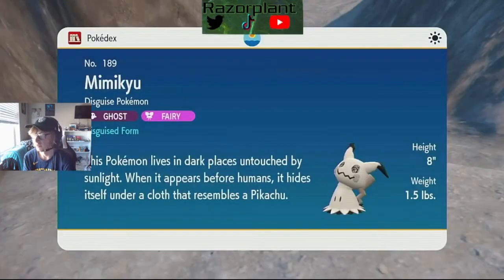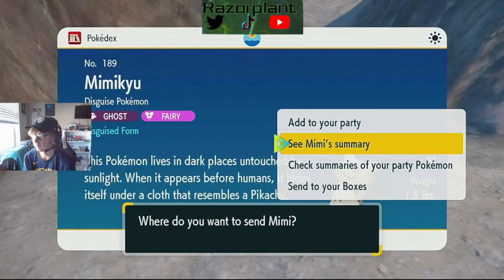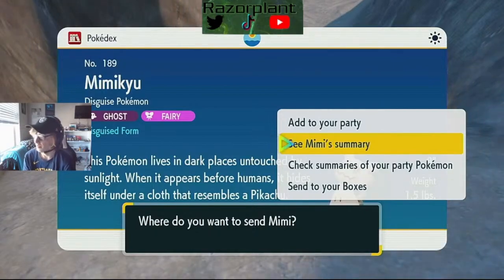We're just gonna catch Mimikyu right now. Let's see what it says — it actually lives in dark places untouched by sunlight. When it appears before humans, it hides itself under a cloth that resembles Pikachu. I will name it Mimikyu.